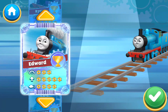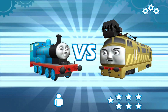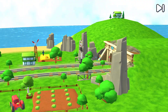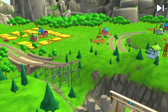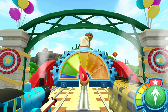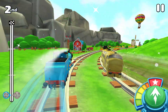Choose your engine — Edward. Choose a challenger. A new challenger appears. Edward versus Diesel 10. Ladies and gentlemen, prepare your engines. Welcome to the Funnel Tunnel. Ready, three, two, one, go! Perfect start.